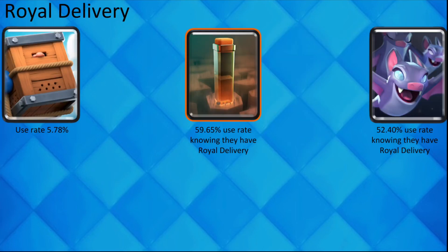When you see that your opponent has Royal Delivery, there is an overwhelming chance that they also have Earthquake and Bat.